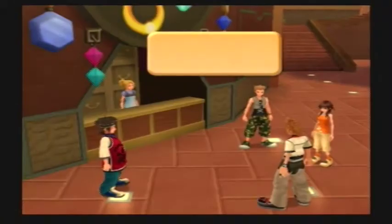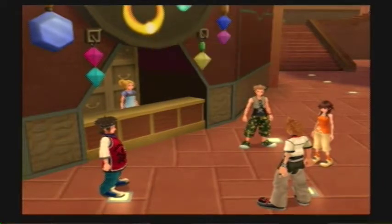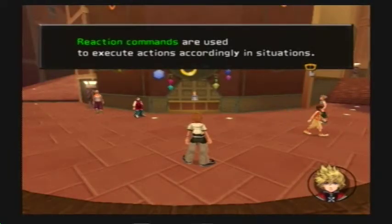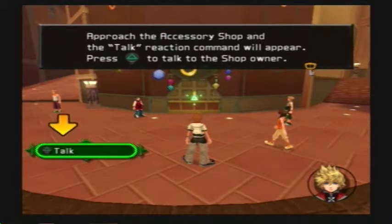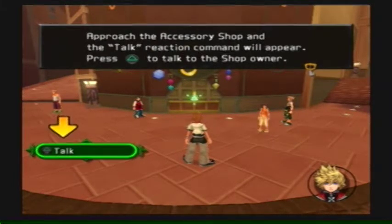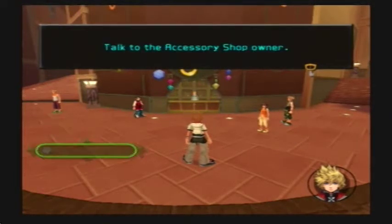This is just the random tutorials and everything. Reaction commands are used to execute actions accordingly in situations. Approach the accessory shop and the talk reaction command will appear. Press triangle to talk to the shop owner.